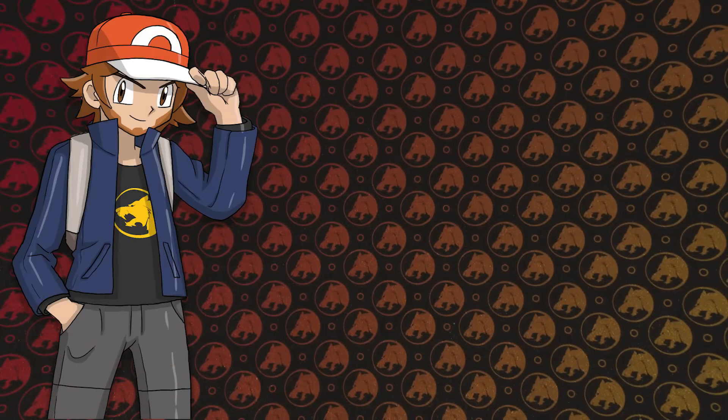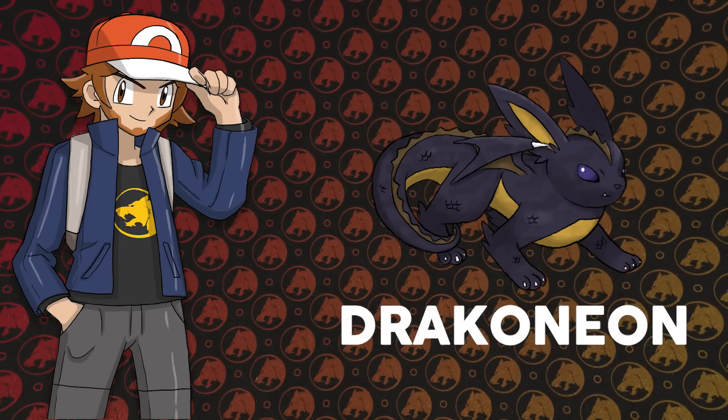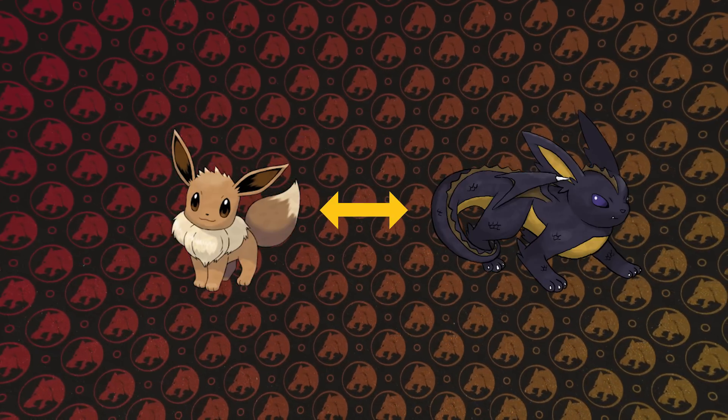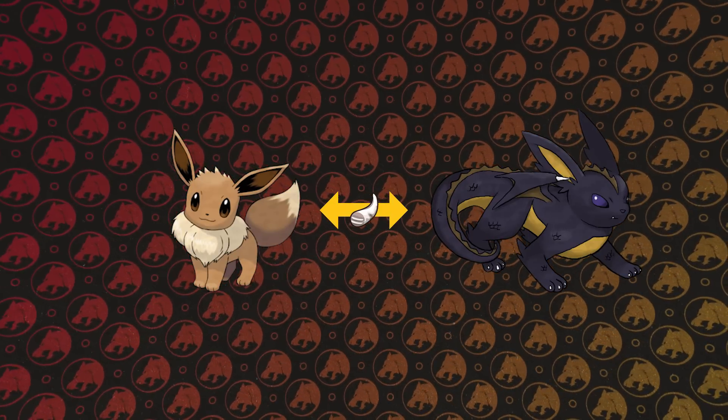The final Eeveelution I made for this video is everyone's favorite idea: the Dragon type Eeveelution, Draconion. I definitely think there are some cooler Dragon type Eeveelution designs out there, but this is what I came up with. The method of obtaining a Dragon type Eeveelution could be by having your Eevee holding a Dragon Fang and leveling up at max happiness.